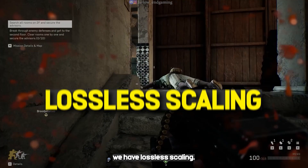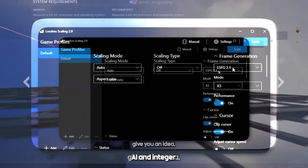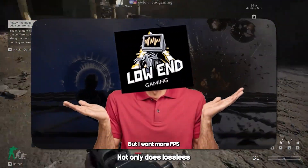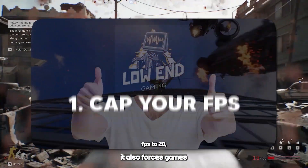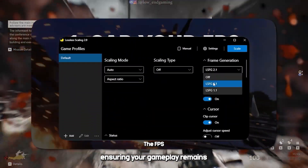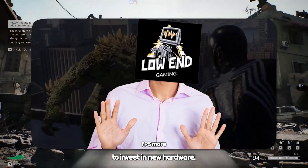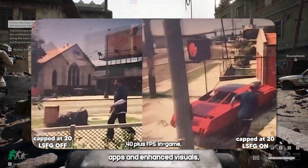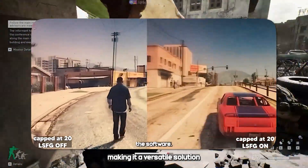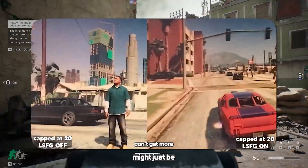For the final nail in the coffin, we have Lossless Scaling. This powerful tool lets you run your games at a lower resolution, reducing the strain on your GPU. Then, using advanced AI and integer scaling, it upscales the image to match your monitor's native resolution — the result: crisp, clear visuals without the usual loss in quality. Lossless Scaling also forces games that normally don't support full-screen mode into a seamless full-screen experience, reduces input lag, and minimizes screen tearing. For low-end PCs, this means you can enjoy higher frame rates and more stable gaming performance without investing in new hardware. It's easy to set up, works with a wide range of games, and is a versatile solution for gamers with older systems.